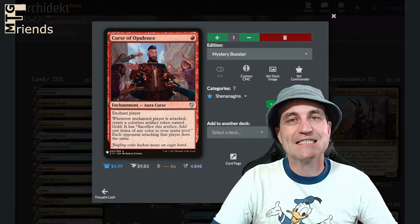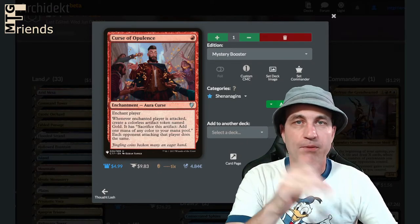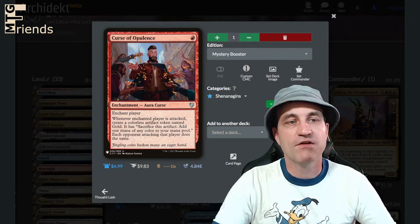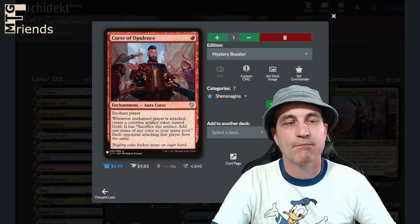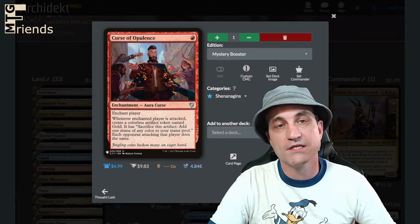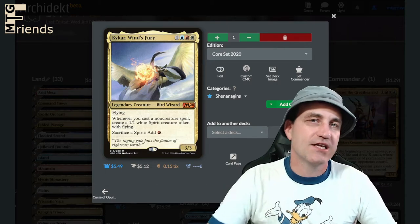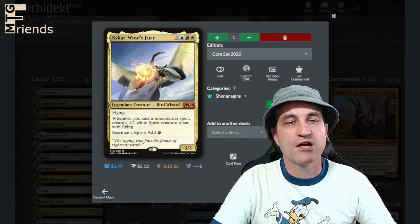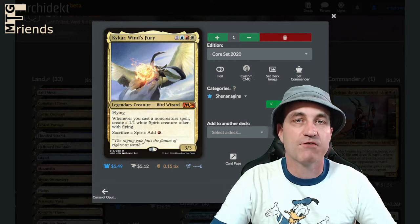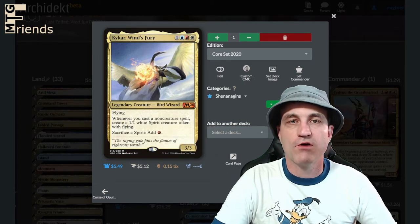Curse of Opulence — the reason it's not in the party favor section is because it's more about goading opponents into attacking someone else. Enchant player: whenever the enchanted player is attacked, create a colorless artifact token named Gold that taps to add one mana of any color. Each opponent attacking that player does the same. It puts a target on one of your opponents' backs. Then there's a flyer — whenever you cast a non-creature spell, create a 1/1 white spirit creature token with flying, and you can sacrifice a spirit to add red mana. We got ramp and tokens built in.